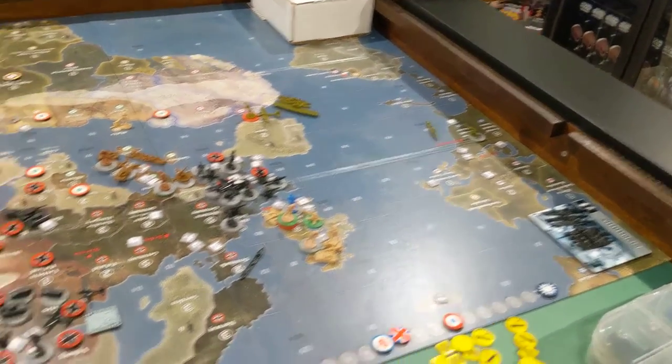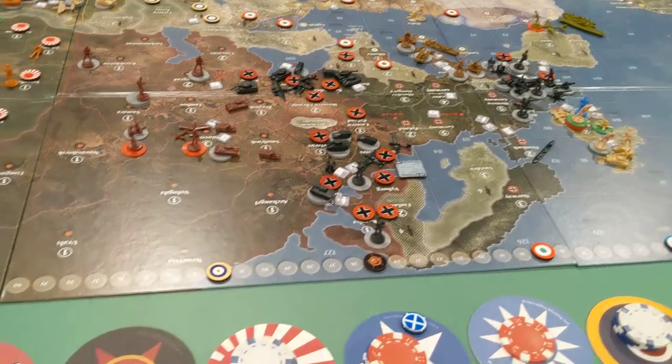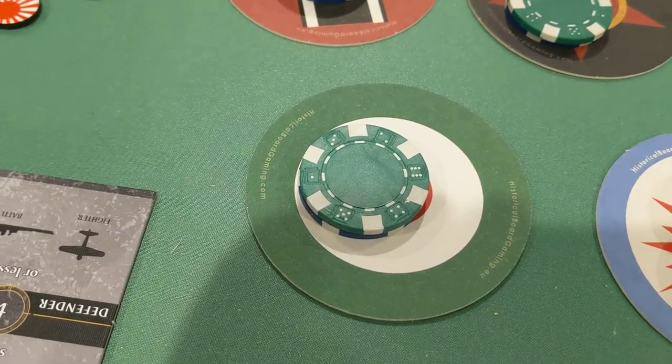Italy only gets 30 bucks to spend next turn on turn seven in the US. They can bring a light cruiser over, but that's it. Anyway, that is Italian turn number six — Admiral Seabass signing off.